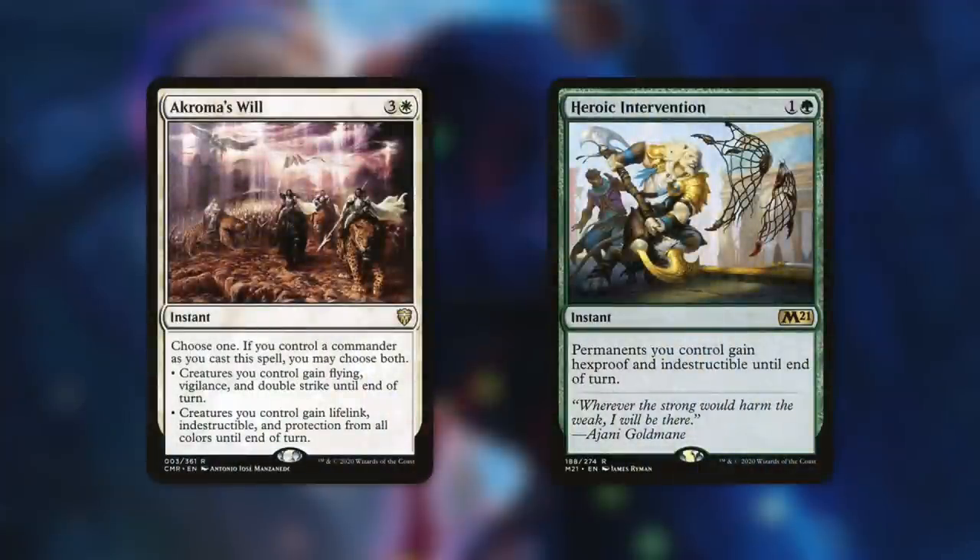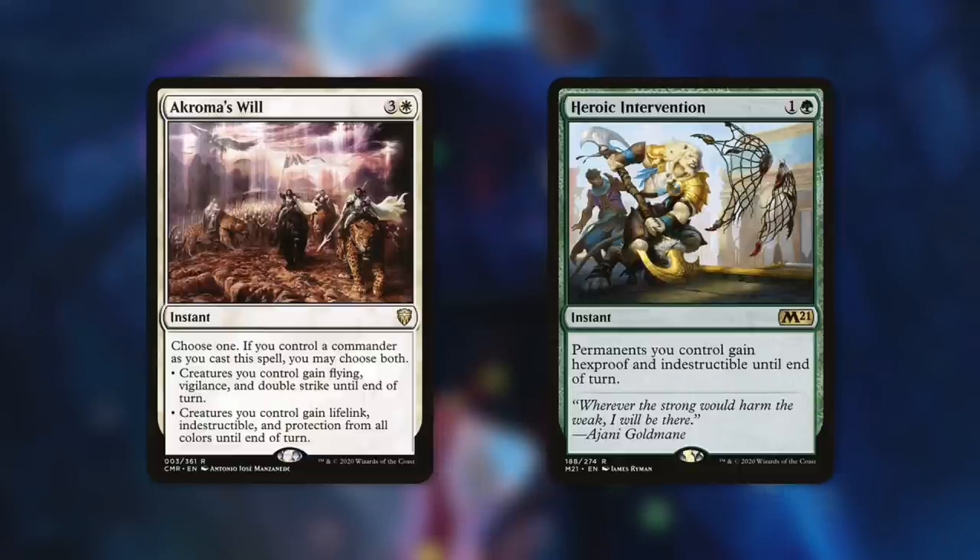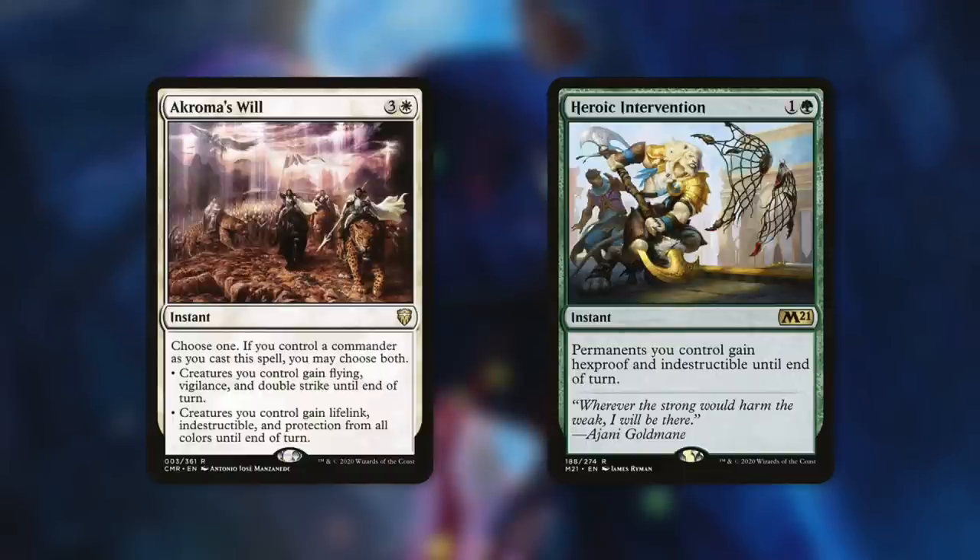We have another way to give Double Strike with Ekrixa's Will. It's a sorcery where you choose one, and if you control a commander as you cast it, you may choose both: creatures you control gain Flying, Vigilance, and Double Strike until end of turn, and/or creatures you control gain Lifelink, Indestructible, and protection from all colors until end of turn — basically your creatures are unstoppable. Another fantastic way to protect our creatures is Heroic Intervention, which gives all permanents you control Hexproof and Indestructible until end of turn for just two mana.